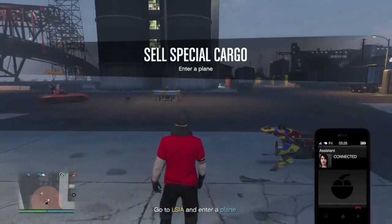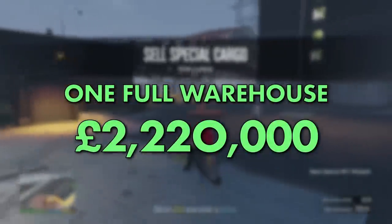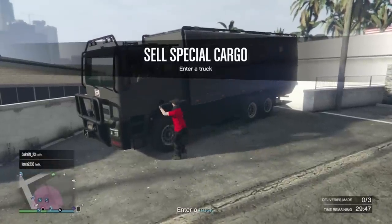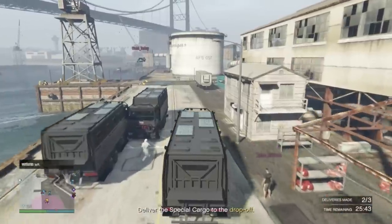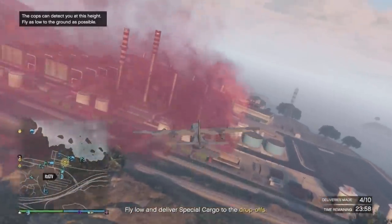Now on to the selling mechanics. Each full warehouse will sell for $2,220,000. There are three types of selling missions: you'll either have trucks, two types of planes — yes, two types of planes — or a crappy boat.